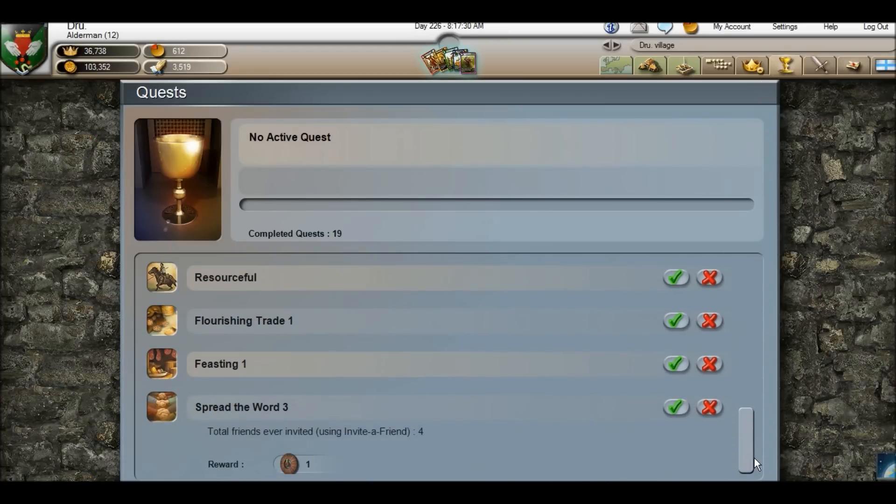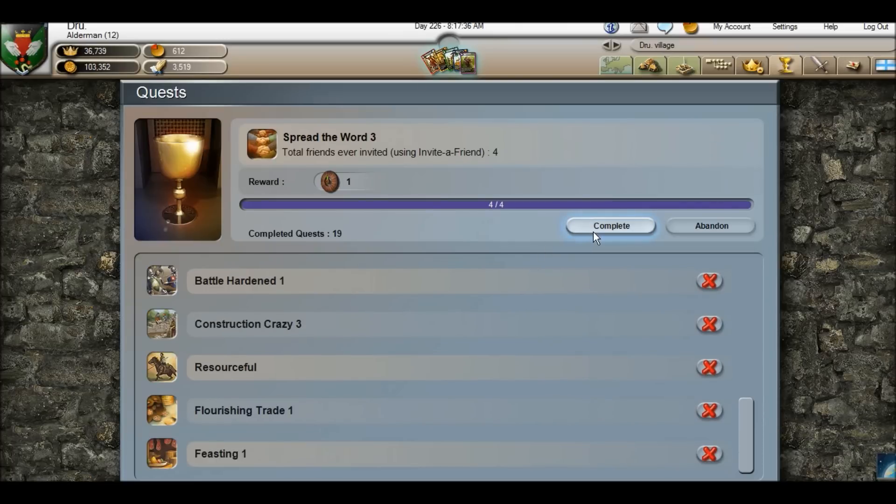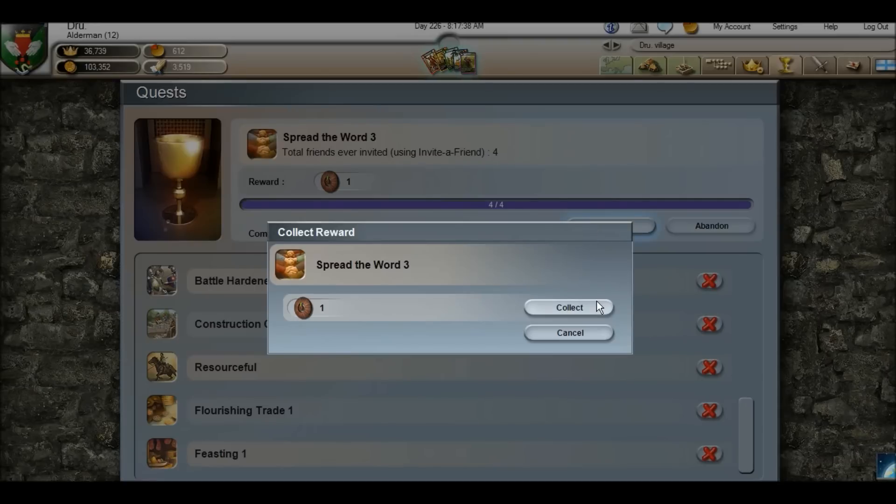Now the quest I'm going to do here is Spread the Word 3, which I've already invited 4 friends so it's going to pop up as completed automatically. I click complete and then click collect.